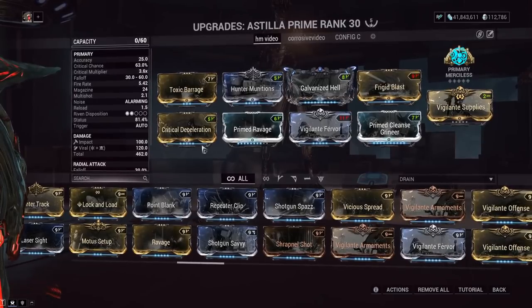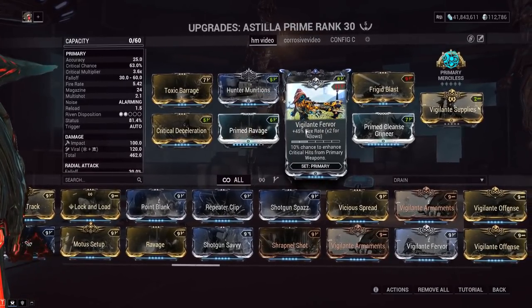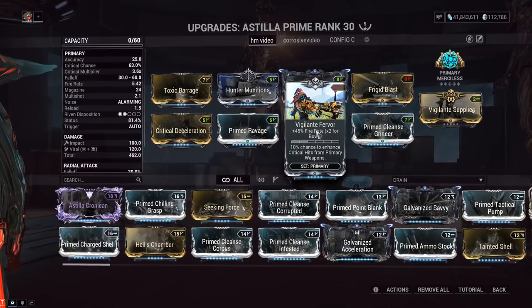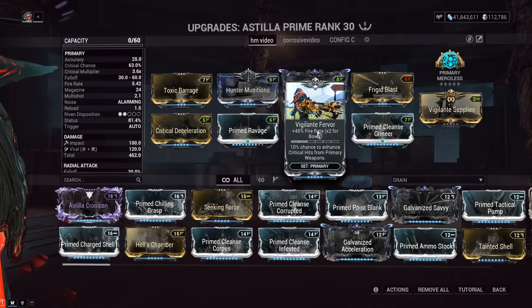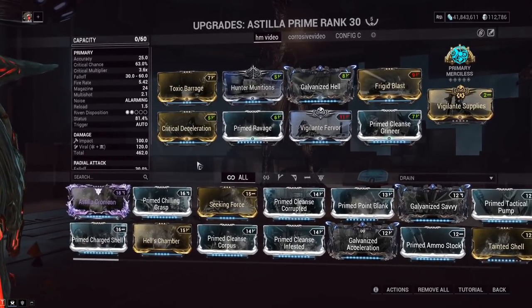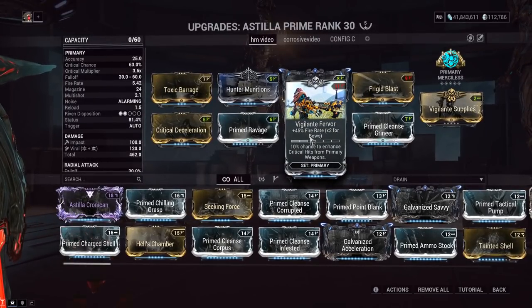We've got a viral Hunter Munitions build here, and this is the flex slot. The Vigilante Fervor mod gives you increased fire rate and the Vigilante set bonus to turn yellow crits into orange crits. With this build, we have 63% crit chance. If we were to proc Arcane Avenger, that gets us over 100% crit chance. Getting over 100% crit chance on this prime makes it a monster and really, really good.